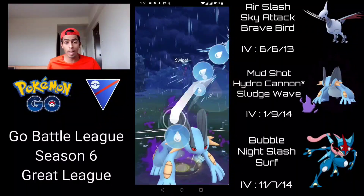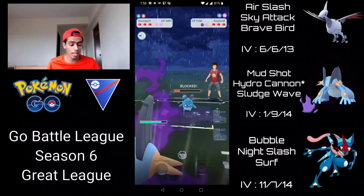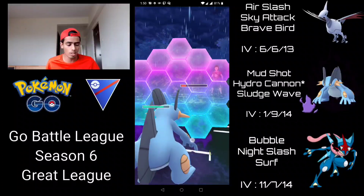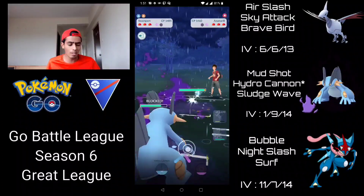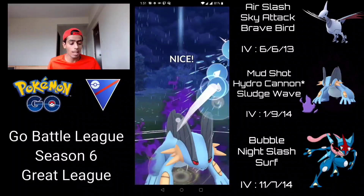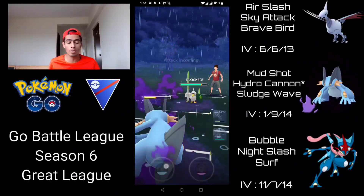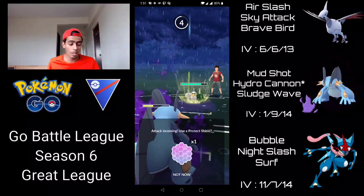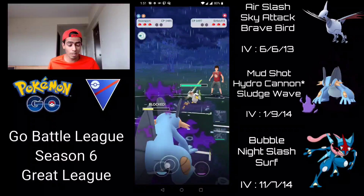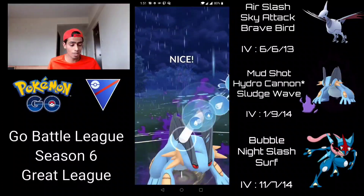Throwing it immediately puts massive pressure on this Azumarill to shield — it does get the shield, which is fantastic, and I think it's a CMP situation too. I'm definitely going to shield this because Shadow Swampert is extremely glassy. The fact that they haven't switched out yet tells me they don't have a Grass in the back, and they have a Sirfetch'd in the back. That's a good thing — we basically baited out the Greninja counter. Because Sirfetch'd is a pure Fighting type, it's going to take a lot of neutral damage from Hydro Cannons, even though it has access to Leaf Blade. I'm going to shield this up.